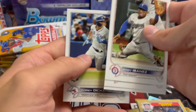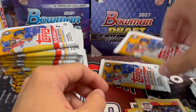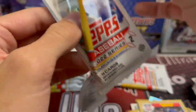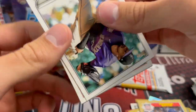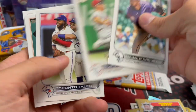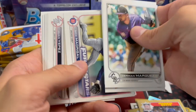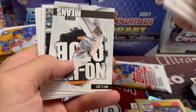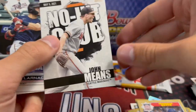Mookie Betts right now is like a front runner for the NL MVP. He started off really slow and now he's taking off — I want to say he's like top 10 in home runs. Mookie Betts is a stud, you can't count him out. When his cards were low I was thinking it was time to buy Mookie Betts because the guy is a perennial All-Star.